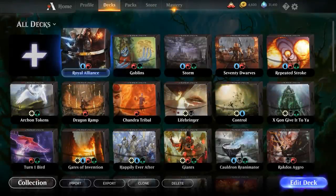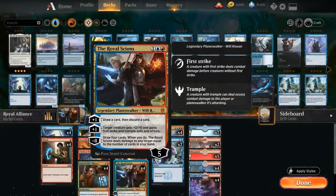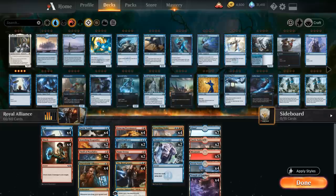Hello and welcome to another Magic Arena gameplay video. Today we're taking a look at a blue-red deck called Royal Alliance. We're playing with Improbable Alliance as well as the Royal Science — it's basically a blue-red draw-two deck with all the different payoff cards for drawing multiple cards in the same turn.